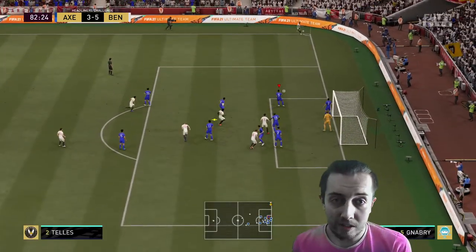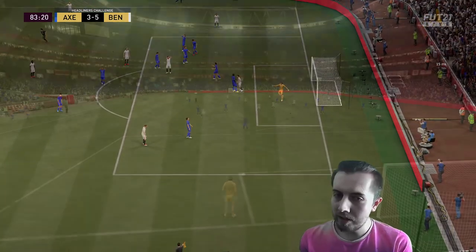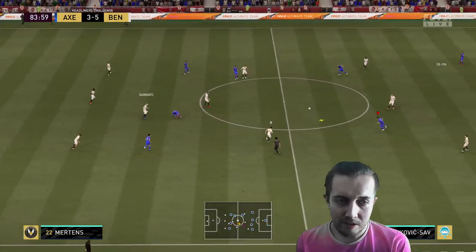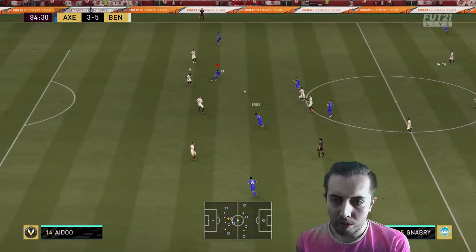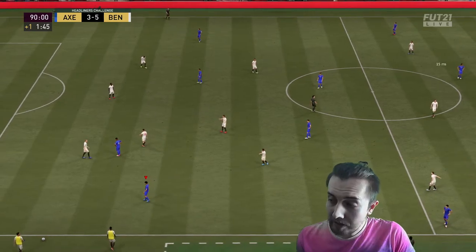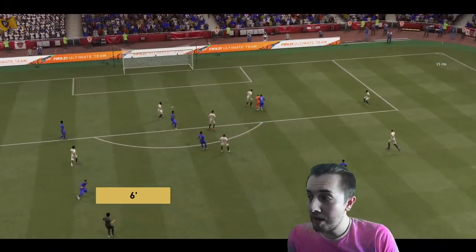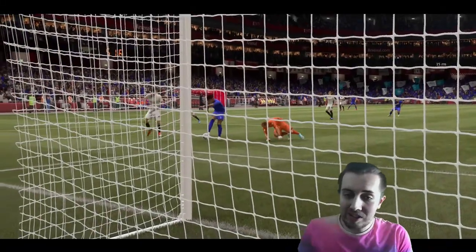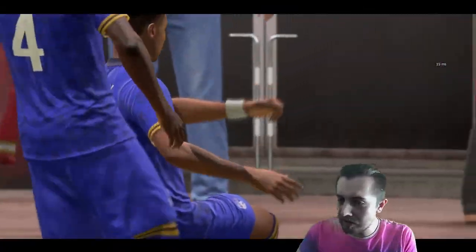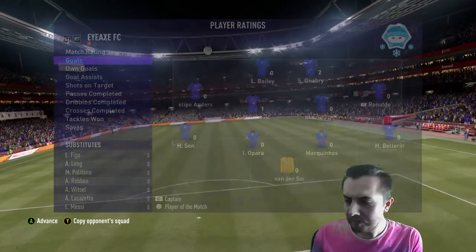I don't like Van der Sar — he actually sucks, like legit just sucks. I've never seen someone not be able to save so much in my entire life. I genuinely believe that a 79-rated in-form goalkeeper from the MLS is actually better — he just makes saves, whereas Van der Sar just actually doesn't save the ball. Game over — we unfortunately lost five-three. Not that it matters, this game was a huge mess regardless. Fair play to Neymar for getting that in from that angle, turned around and shot — just a bit of a beast. Two for Neymar, one for Milinkovic-Savic.